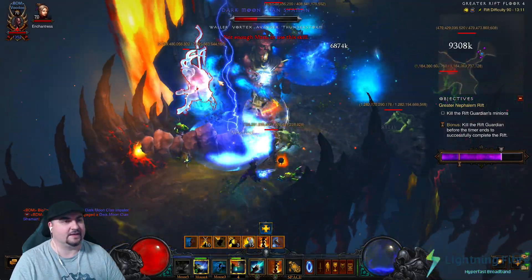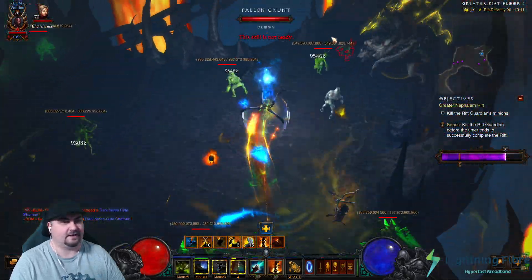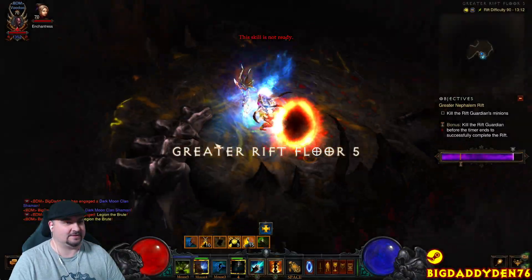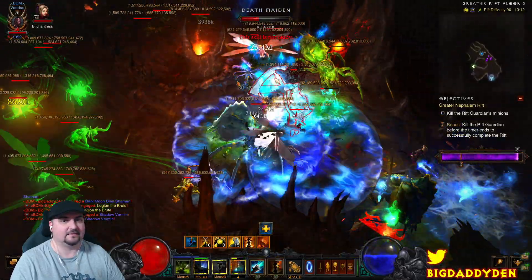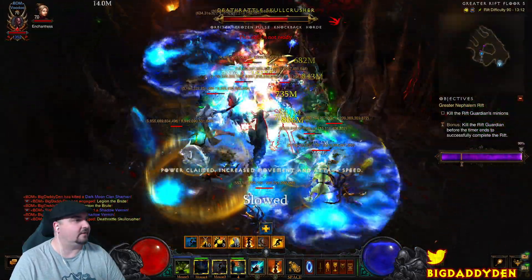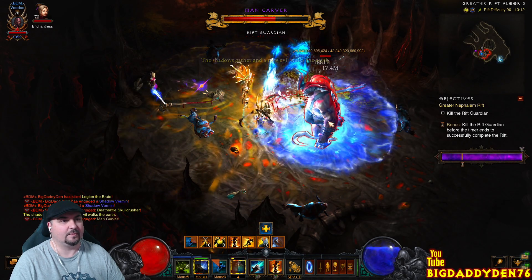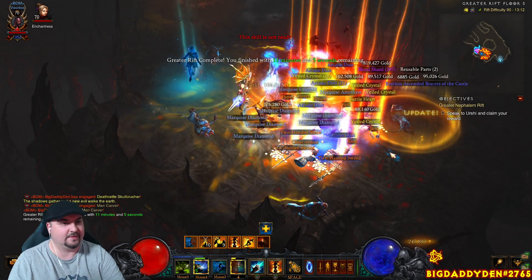So with Spirit Barrage here, just hit Locust Swarm once — Pestilence once — that procs your Ring of Emptiness, then hold down the trigger on the main guy. This isn't performing too bad with no augments on this gear, no enchanted weapon or anything — just out of the box it works pretty decent. Obviously whatever GR content you're doing — right now for me at paragon 3k with no augments, I'm very comfortable doing GR 90 speeds. Once I get augments I'll be pushing that up and up, so test it on your character. You're looking to do about two to three minutes per run.